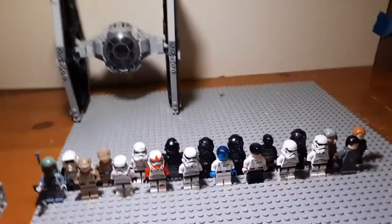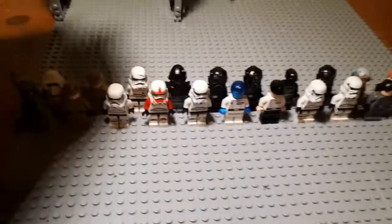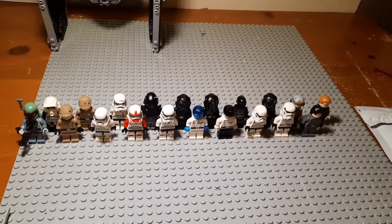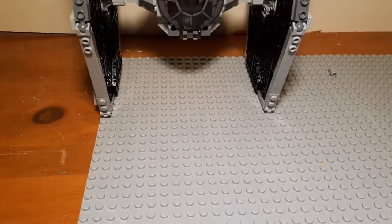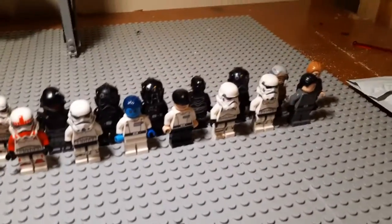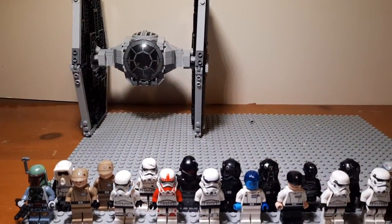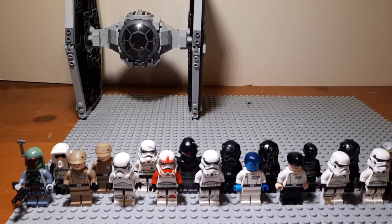So I'm thinking this area over here will just be an open space with some speeders. Then surrounding that over here will be like a vehicle garage, and then over this way will be a command center. On top of that command center will be TIE fighter landing — and maybe also some on top of the vehicle garage, which would look really cool.